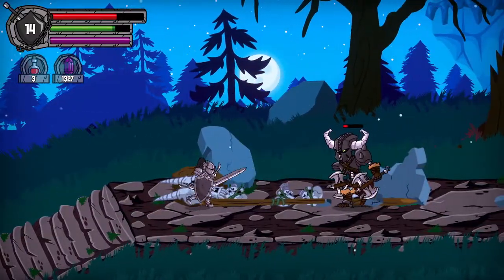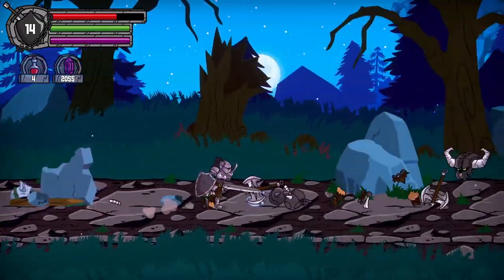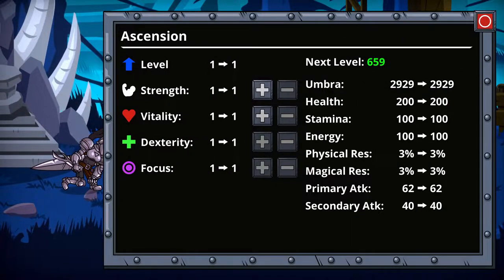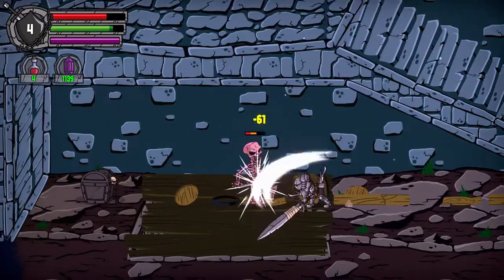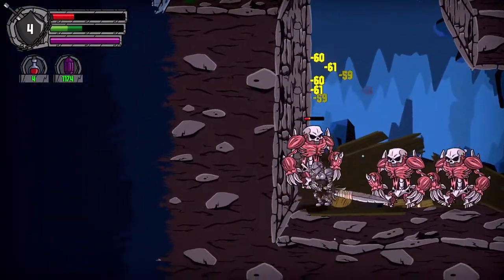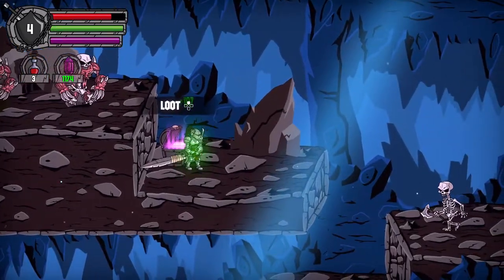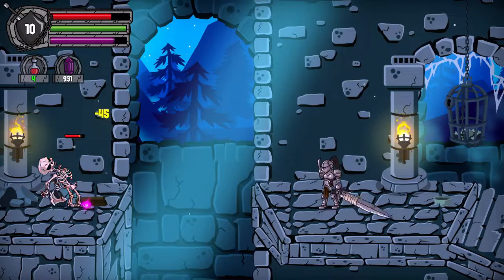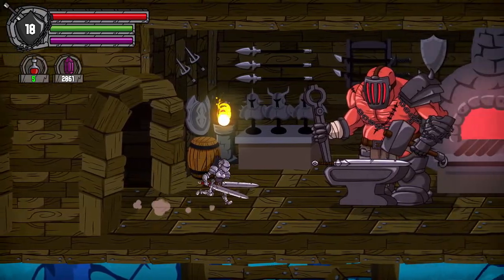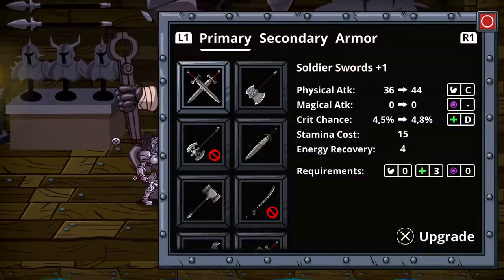When you defeat enemies or bosses you will get Umbra. Umbra is the currency in this game — with it you can upgrade your skill tree and buy or upgrade your weapons. I mainly leveled my dexterity as much as I could because I needed the stamina to survive all these crazy enemies. But if you go for a different class you could also upgrade focus more often. Many weapons require a specific amount of each stat to unlock, so this can also guide you.